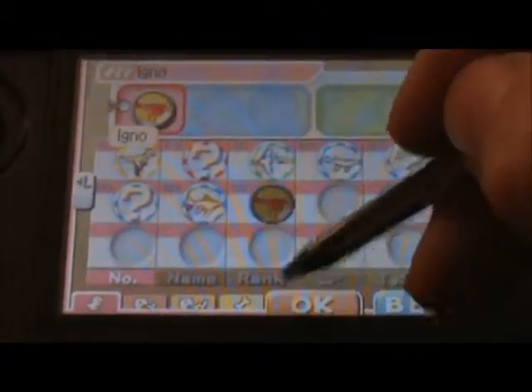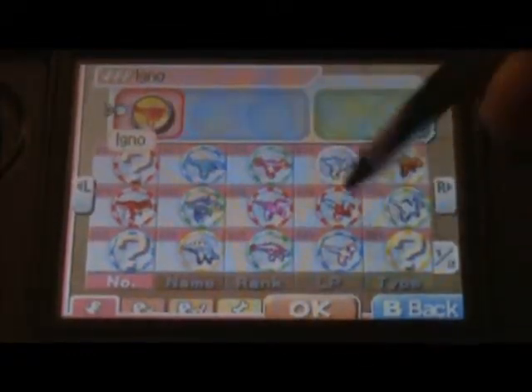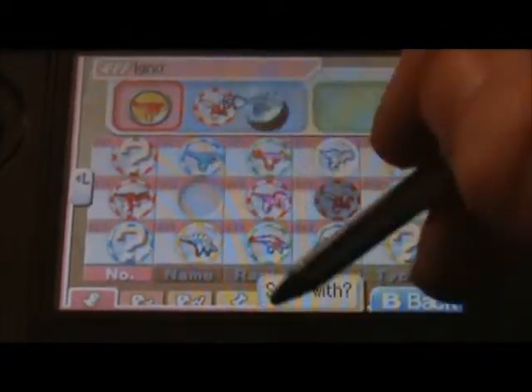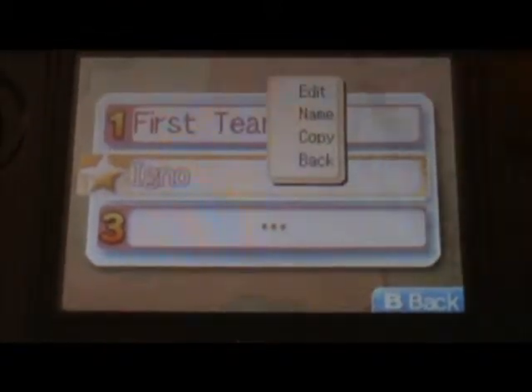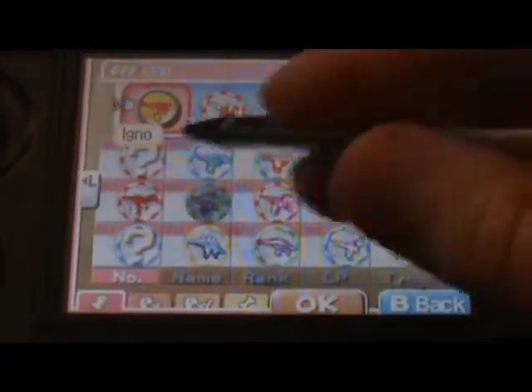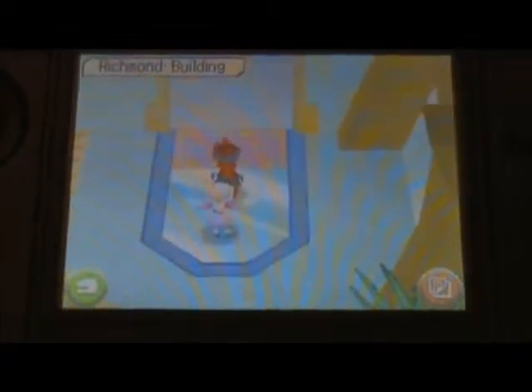We got to put Igno in the attack. We'll grab Raptor, Spinax — yeah, we'll just grab those guys. Actually, I want Corona in here because Corona needs some experience. Okay guys, let's blow past all these guys, hopefully. I would show Igno's full power, but it's just like Fridgy, basically. That's basically what it is.